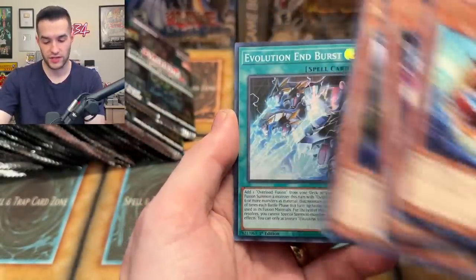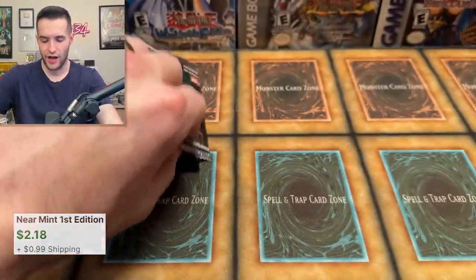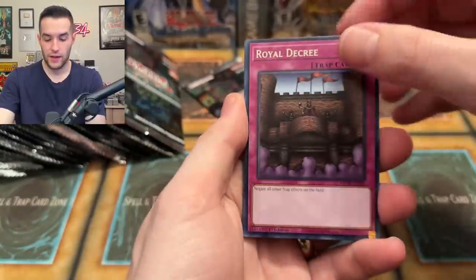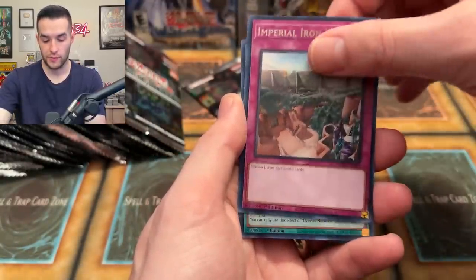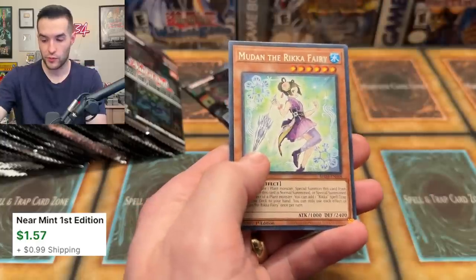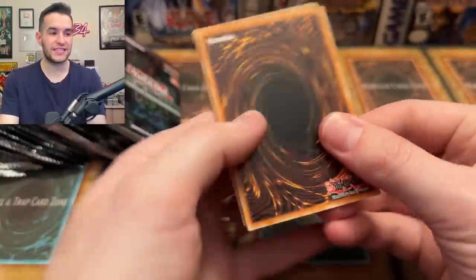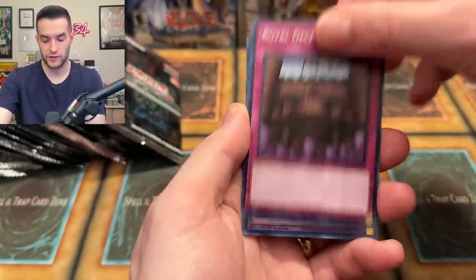Nimble Angler. Another Black Ring card — Elfin the Raven. Why is that getting a reprint? Nobody has ever played Elfin the Raven. Royal Decree — a crazy card, good if you're playing against Labyrinth. Imperial Iron Wall, Overlay Network super rare, then Ancient Fairy. We should get six ultras at least unless a collector rare replaces one.